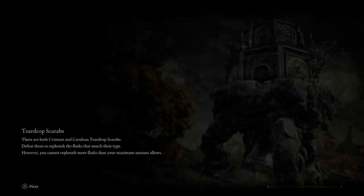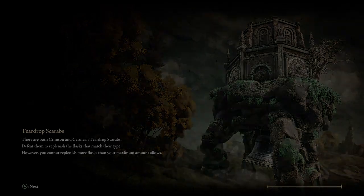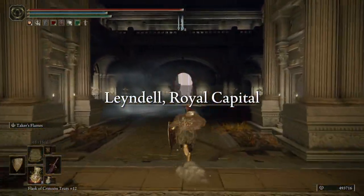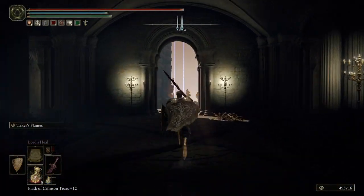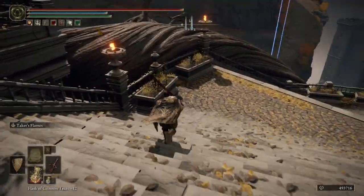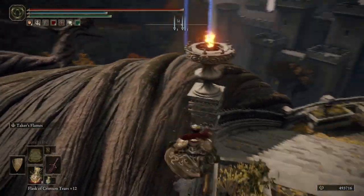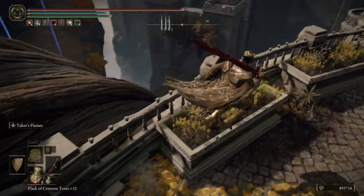So the first Colosseum is mainly for duels, but with the recent update you can also go straight into 2v2s and 3v3s — just no spirit ashes allowed. Now for the second one, we're heading to the capital to open that one up.